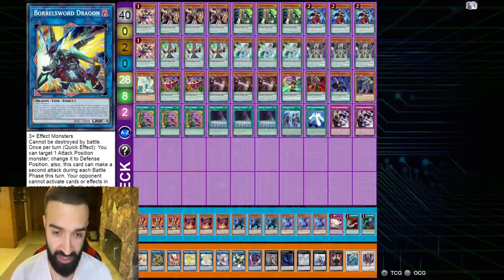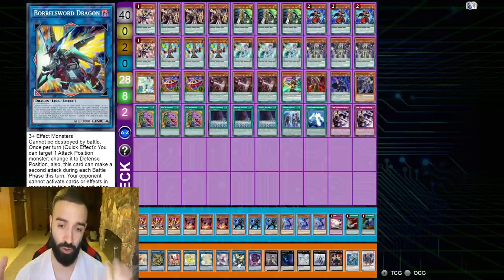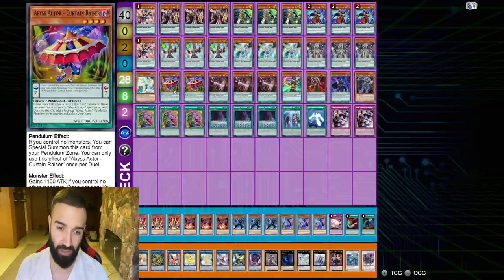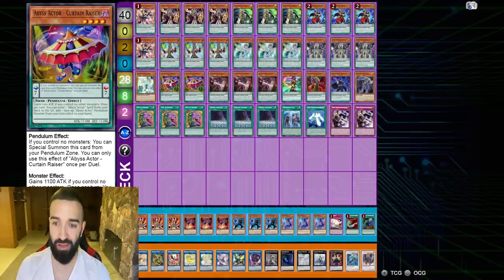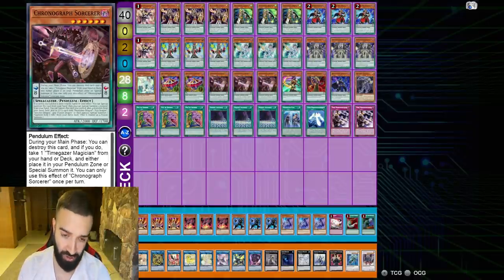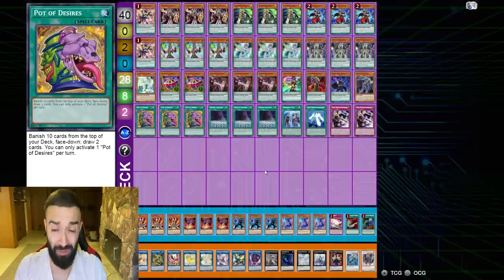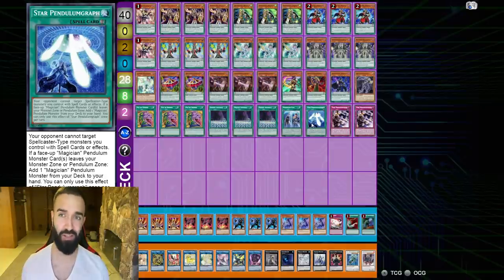This deck is insane and it just does not need expensive cards. Magician Souls is almost equal in value to Curtain Raiser — Curtain Raiser is slightly stronger because it goes to the extra deck after you special summon it, whereas Souls does not. Souls is kind of like a pseudo-pendulum because it can send Oaf or Selene, special summon Oaf, and Oaf goes to the extra deck. However, since you don't play many spells, Souls' effect doesn't get used that much — you don't really need it in the deck.